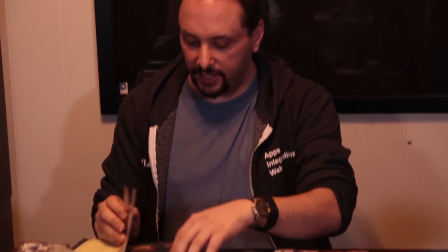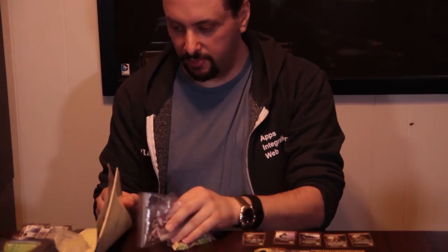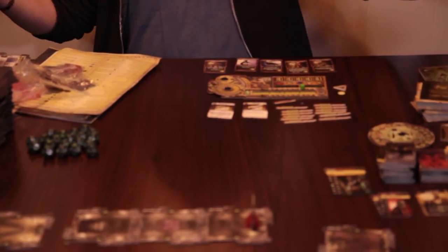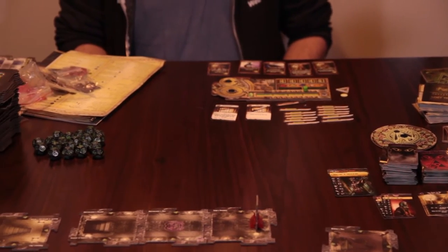The game is set up for the initial scenario for the most part. There are some things I haven't put out, like the pile for soul shards, damage markers, traps, and spawn markers — I kept them in their baggies because otherwise it takes over the entire table. You'll want to put them in easy-to-reach piles depending on your table size. I do want to emphasize you're going to need a lot of room for this game because you'll be exploring the dungeon and it's going to take up a lot of space. There's a lot of stuff even in the base game, not including extra expansion cards.